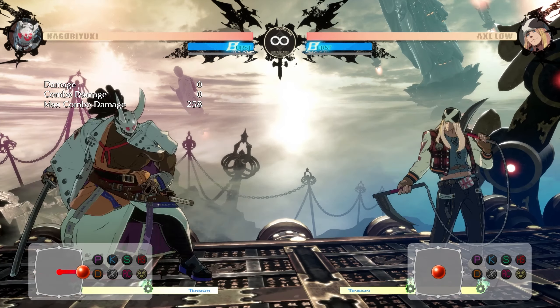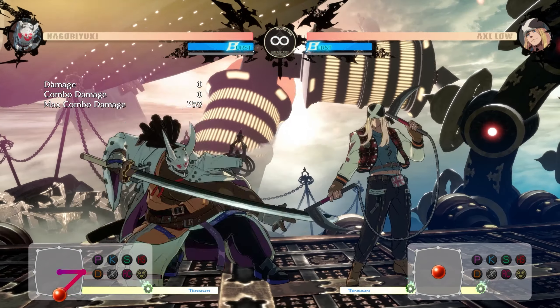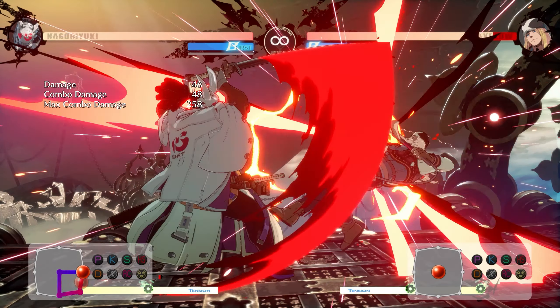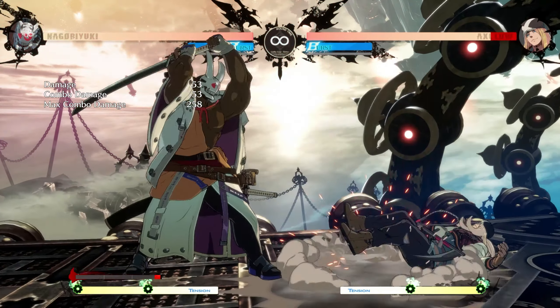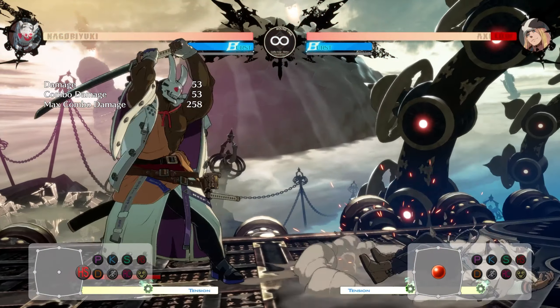This is also an amazing transition into confirms because this move has some really good confirms. One of the biggest concepts you'll get with Nago is confirming OTGs into true hits. Many moves will cause knockdowns that are OTG-able, but this Beyblade will always do that. His 6H does so much damage that it's always a phenomenal OTG move to get massive damage and get 57% of a blood gauge back — and OTG hits will still give you blood back.